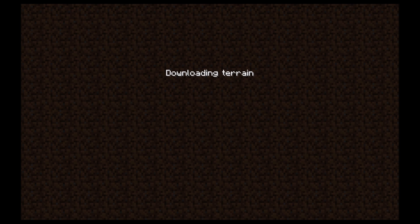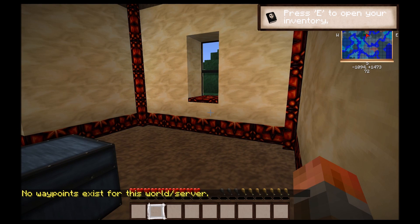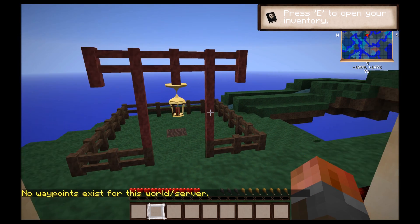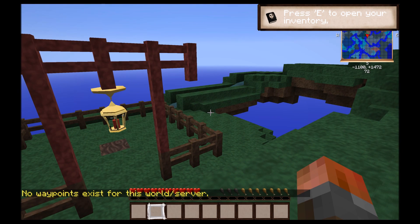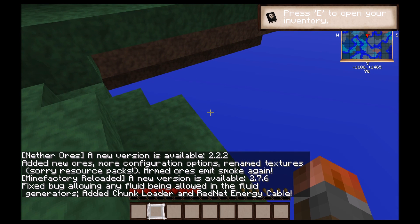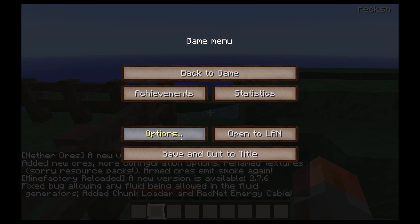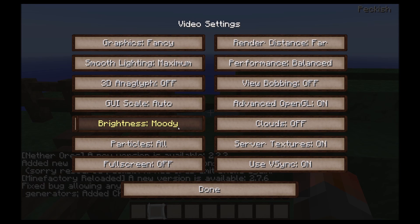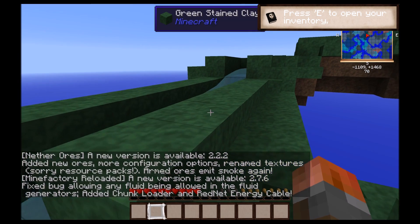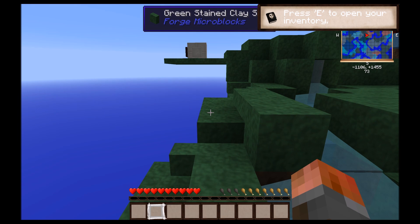I'm going to use the odd pack that JettyCatWild has supplied for this. I normally use Sphax — Sphax is okay, but it's what I normally play with. Okay, we're on an island with no ground. Let me just double-check the options and settings — yeah, that's all fine.